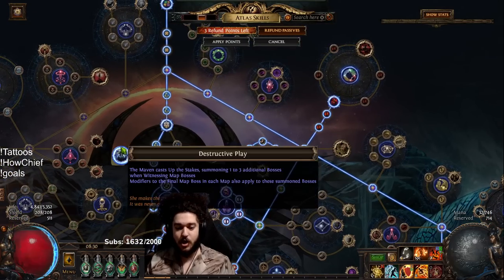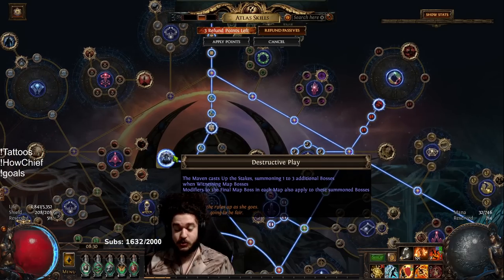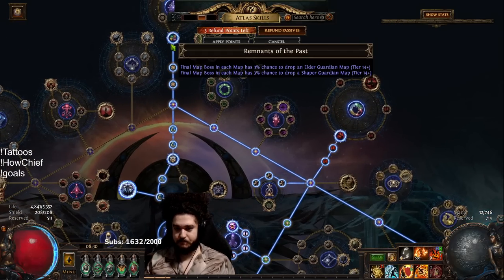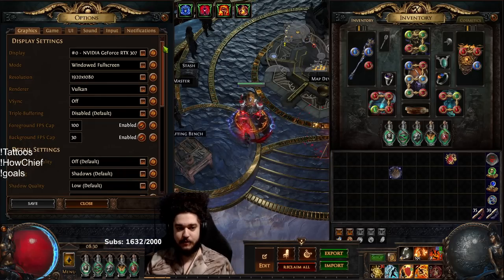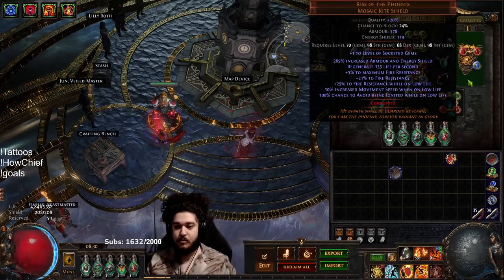I was utilizing this new node, Destructive Play, in SSF, which is very good. Basically the combo of Destructive Play plus Remnants of the Past plus conqueror maps equals lots of guardian and conqueror maps. Each of these additional bosses allows them to drop basically this map and this map.